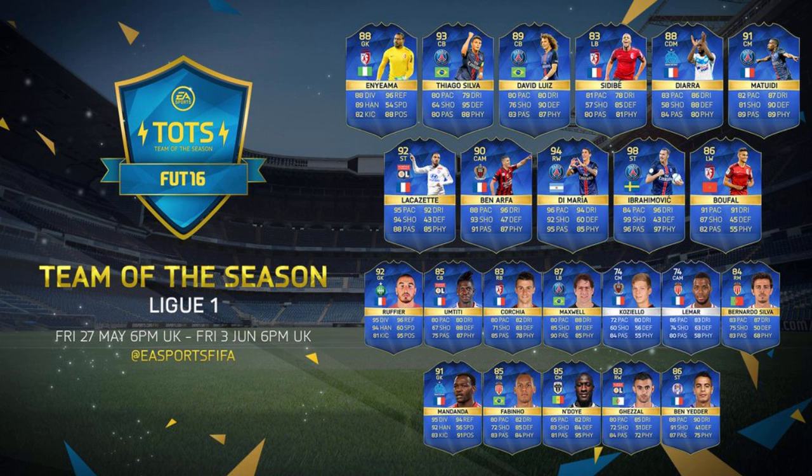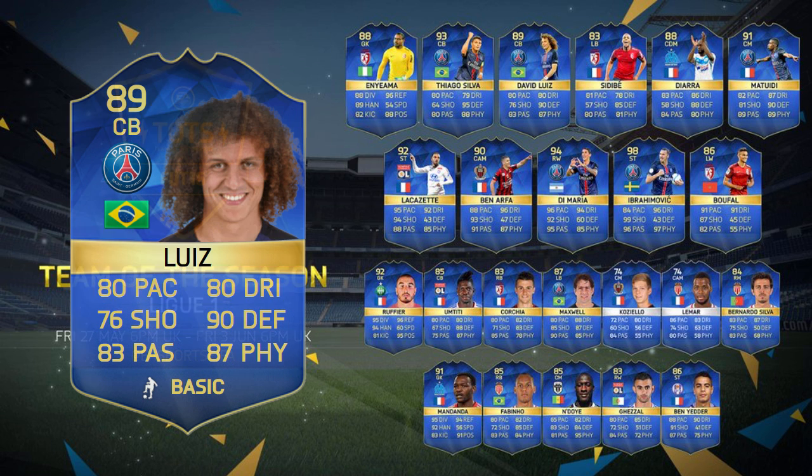Just before we move on to the bench and reserves, I didn't forget — David Luiz has got himself a Team of the Season card. He's got 80 pace and 90 defending, and it does look like a good card. However, I think he's going to be pretty expensive because he has quite a bit of hype about him, and in FIFA he's always incredibly overpowered.